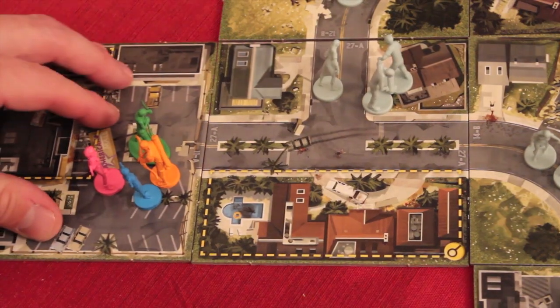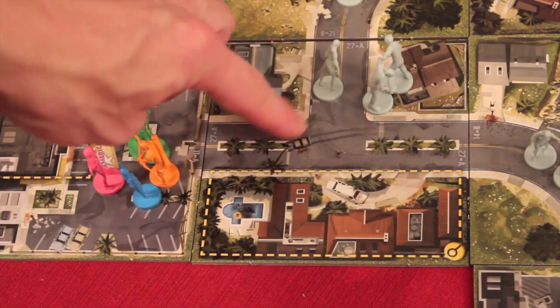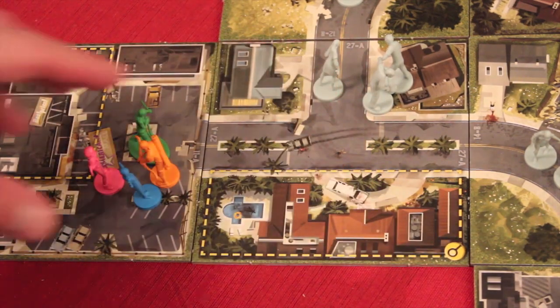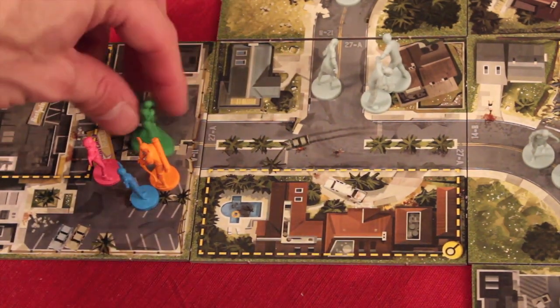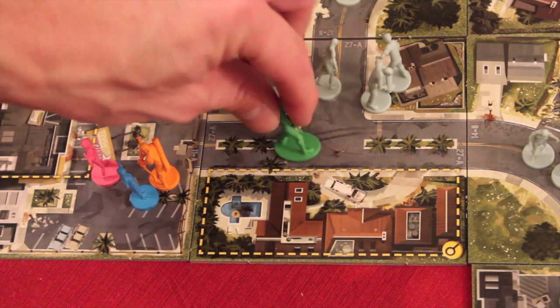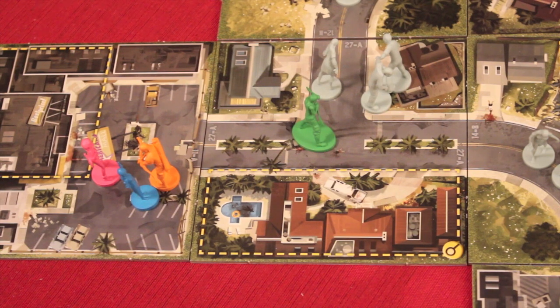Here's the start tile. You can see the tiles and the yellow dotted lines — the normal city spots inside the space, and the dotted line is where you can search for things. On your turn you have four actions. One of the things you can do is move. As long as there are no zombies in the same space, you can move. If you move into a space with zombies, you have to fight them because you can't just move away.